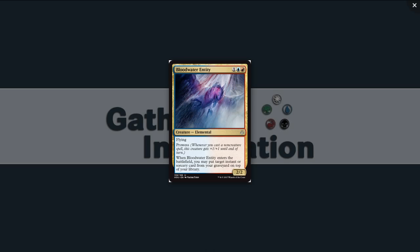A 2/2 flyer for three is fine, even in two colors. And when Bloodwater Entity enters the battlefield, you may put target instant or sorcery from your graveyard on top of your library. So if you've burned a removal spell — say, Magma Spray on turn one — that seems real good.